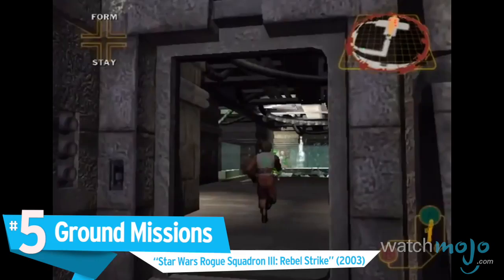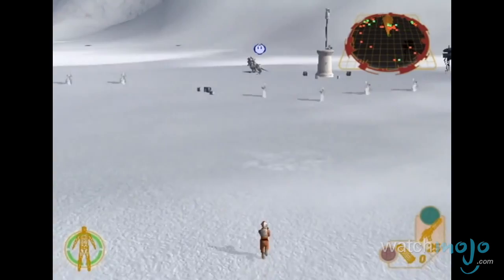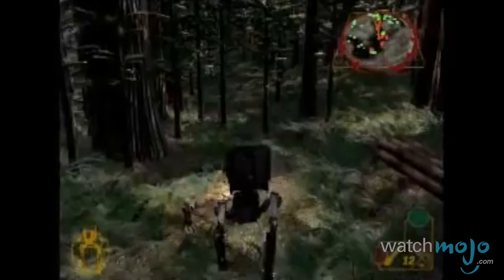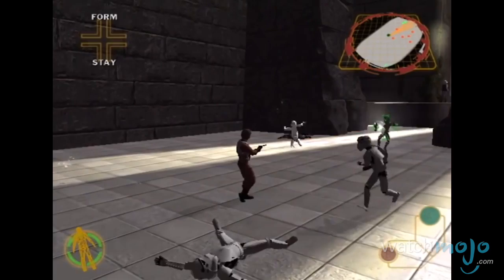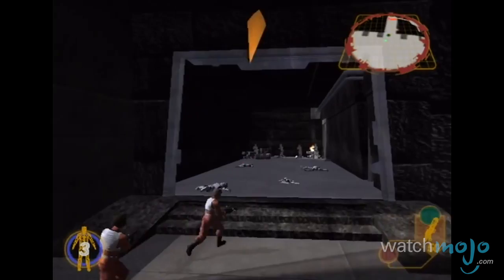Number 5: Ground Missions — Star Wars Rogue Squadron III: Rebel Strike. Flying the iconic vehicles of the Star Wars franchise was a dream come true for all fans. So what isn't on the bucket list of those fans? Jogging around Hoth at a pace rivaled only by Jabba the Hutt. Sure, the settings are still iconic, but the controls in these ground sections were inexcusably terrible, with the biggest problem being that you couldn't aim manually. In a franchise known for its true-to-film dogfighting, pulling players out of the cockpit wasn't the best idea for Rogue Squadron.